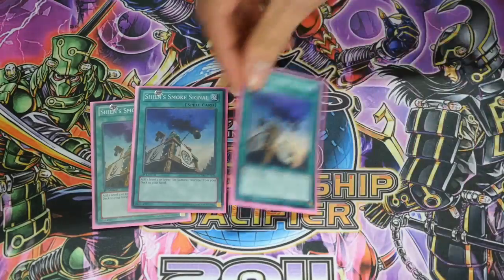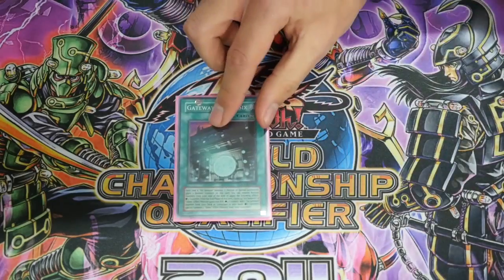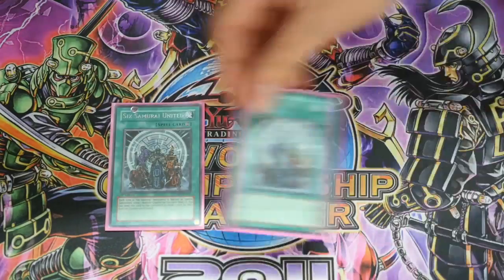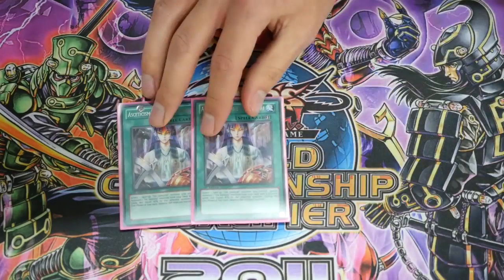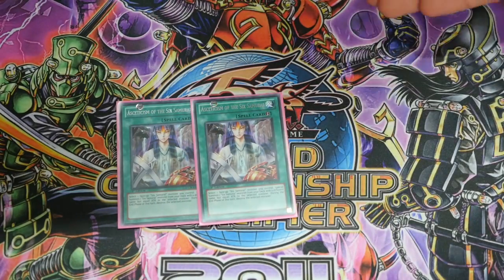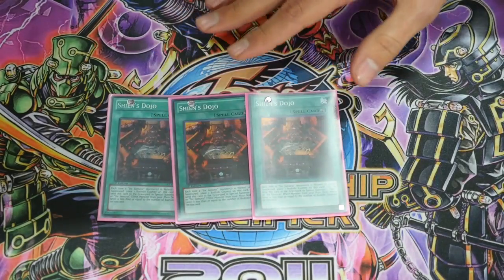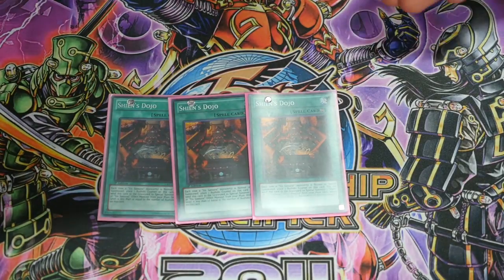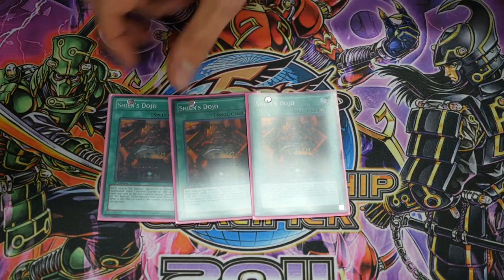For the spells: playing three copies of Smoke Signal and also one Reinforcement of the Army. One copy of Gateway — hopefully I won't be saying that for much longer. Three United. Two Asceticism, for the reasons I mentioned earlier — great for swarming the board and getting access to the monsters you really need to get your plays going. And three Dojo. I feel like three is necessary since we only have access to the one Gateway for now, and since we now have access to a level 1 tuner that's technically a Six Samurai monster, it just makes getting to your plays a lot faster.